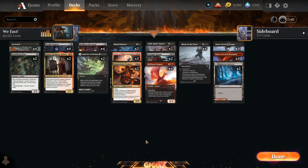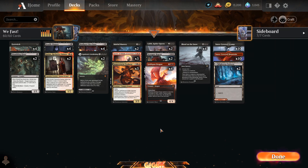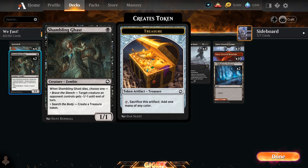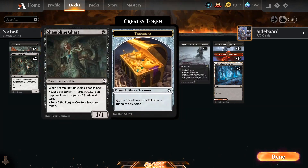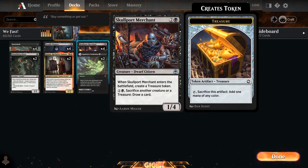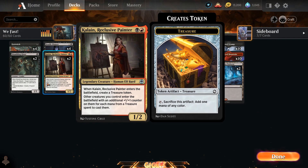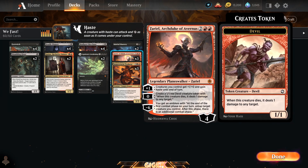How can we make them hasty without having Goldspan Dragon? Well, we do have Goldspan Dragon because he's haste by itself. But we have Cereal — I really like this card. Your creatures get +1/+0 and haste when you plus it, or you use zero and create a 1/1 red devil that deals 1 damage to any creature when it dies. We have four Eye Twitch, two Shambling Ghast, four Deadly Disputes — the best ramp combo right now — and two Kalain to create more treasure tokens.